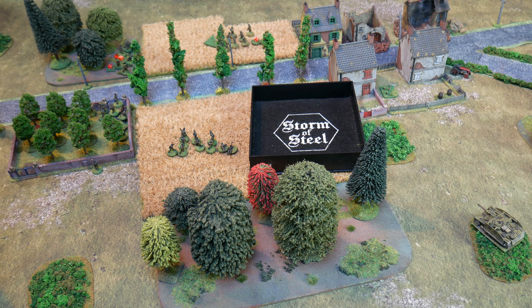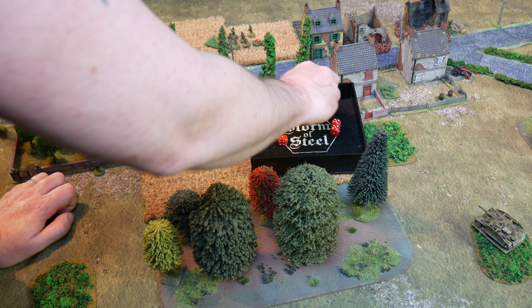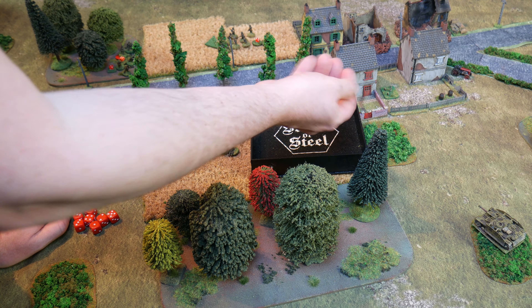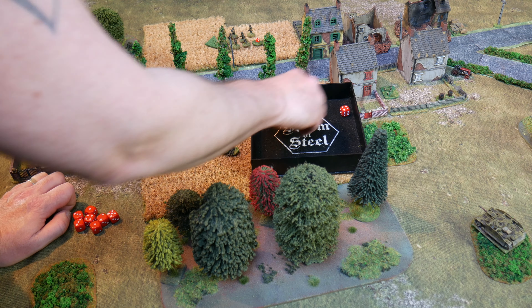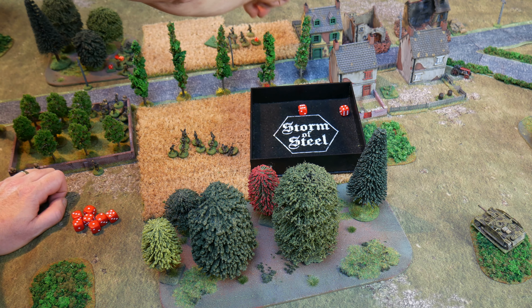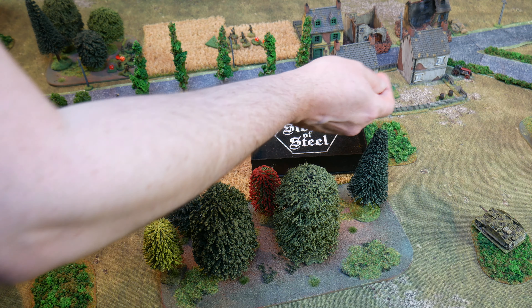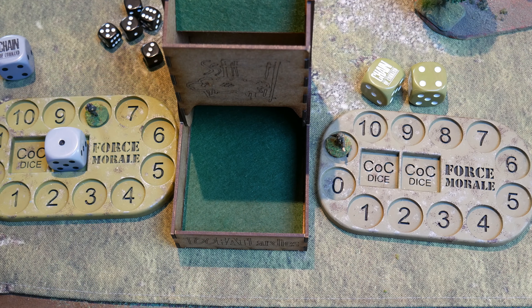Now the Stug fires — nine dice, hitting on fives and sixes. Two hits, reducing hard cover to light cover. One kill and one shock on the rifles. That shock takes them to eight and they are now pinned. Not the junior leader — it's one of the rifles. Bad things happen: a junior leader is wounded and rolls a six — two points off American force morale, bringing them down to eight. Just one above the Germans at this point. The Americans lost three force morale in that turn.